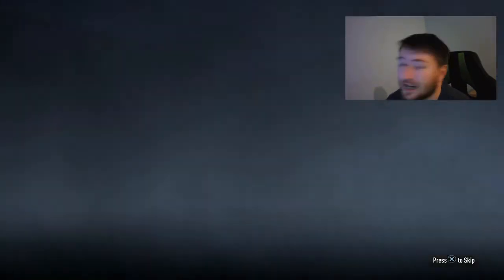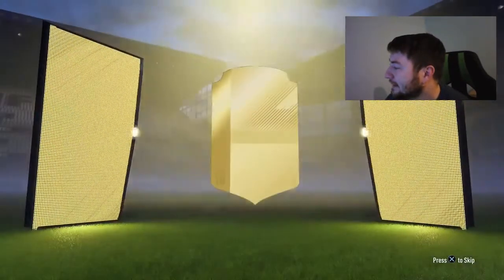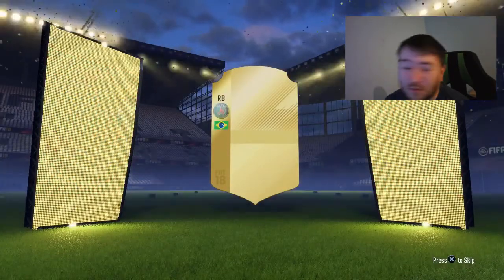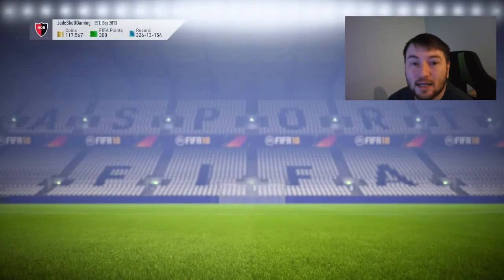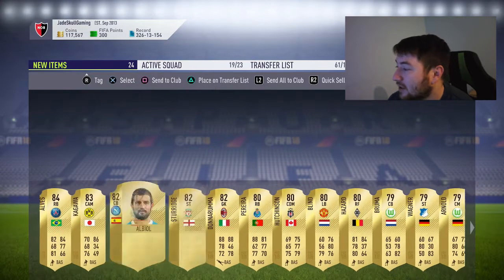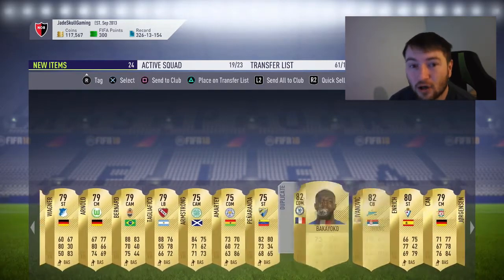Let's open the first pack. Like I said guys, I do know who's in these so I'm not going to get too animated about it. Brazilian right back, Paris Saint-Germain — why couldn't it have been Neymar? Brazil, Paris Saint-Germain — Neymar would have been the optimum obviously. Not actually selling for as much as I thought — Danny Alves. Got Kagawa in there, a couple of 82s. All in all guys, not a great pack.